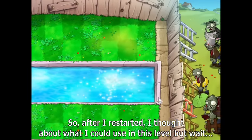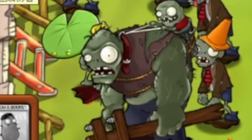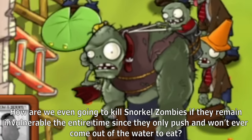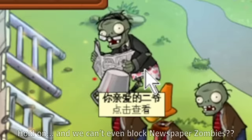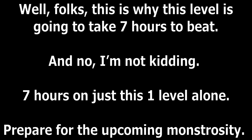After I restarted, I thought about what I could use in this level. How are we even going to kill Snorkel Zombies if they remain invulnerable the entire time since they only push and won't ever come out of the water to eat? And we can't even block newspaper zombies! This is why this level is going to take 7 hours to beat — and no, I'm not kidding. 7 hours on just this one level alone.